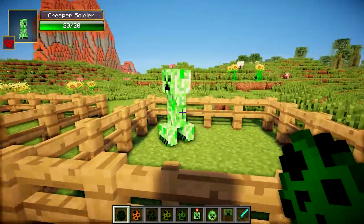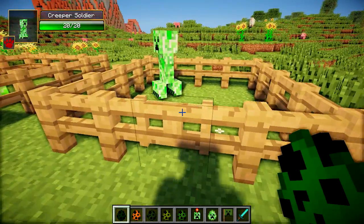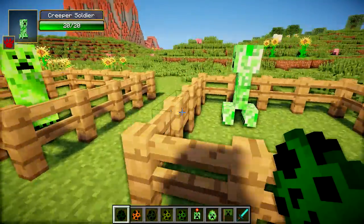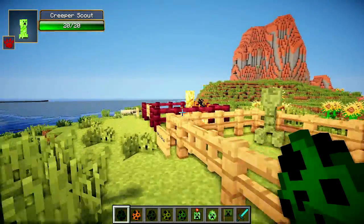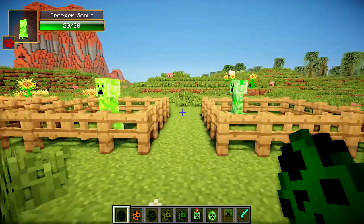Last but not least we've got the Creeper Soldier, which is pretty much like a normal Creeper and drops gunpowder, but the main feature is they also attack Villagers. So they're quite similar to the others apart from the Pyro Creeper, and they all have a chance of spawning when you're attacking the Creeper Queen.